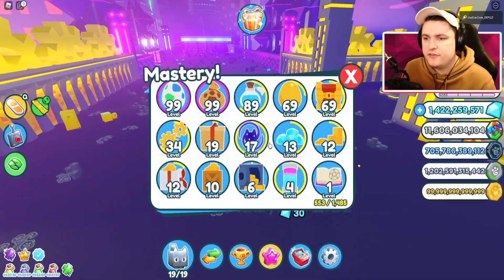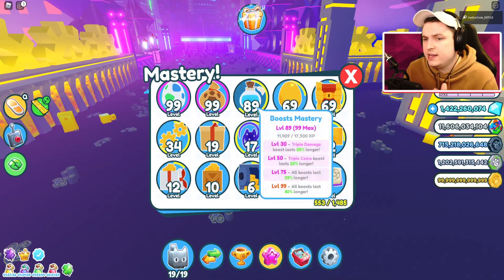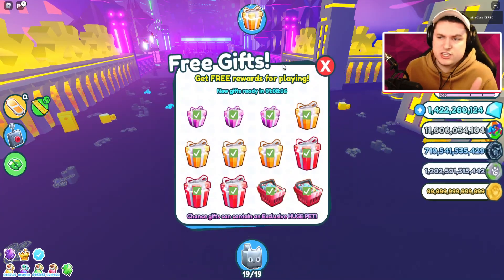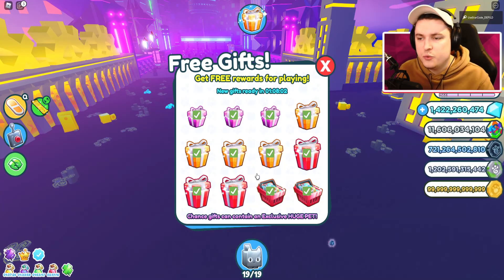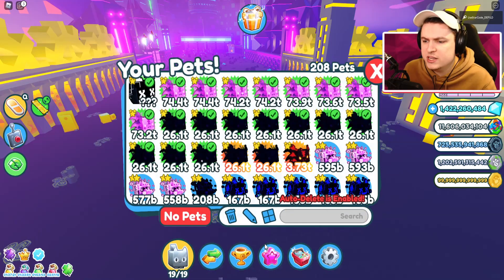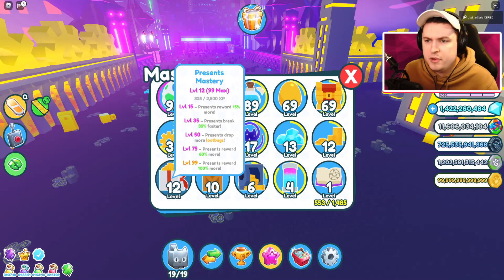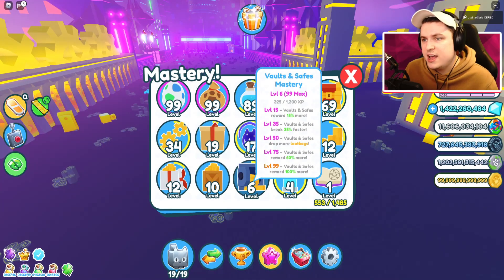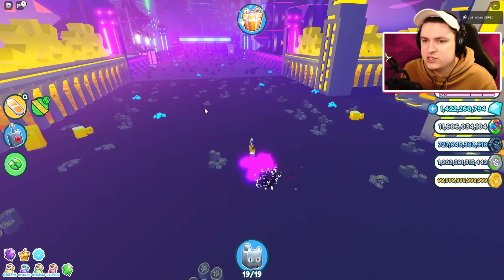We've now covered eggs, loot bags, boost, golden eggs, chest, converting, and dark matter masteries. For free gift mastery, you just get it from opening gifts — there's no way to speed it up, you just have to wait for the gifts. That's a bit unfortunate. We've also shown diamond piles, coin piles, presents, crates, and vaults and saves. Just two masteries left: fusing and enchanting.